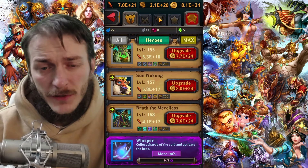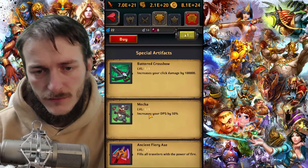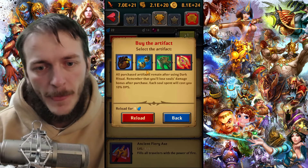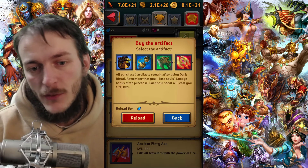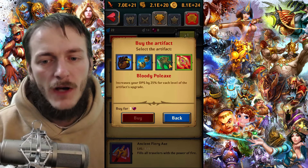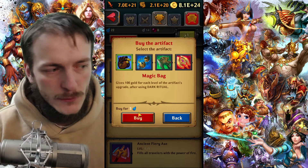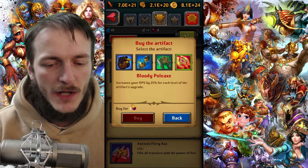But most of the artifacts you will get from buying. The special artifacts don't count toward your main artifacts. Each time you can buy one of four artifacts. Three of them can be bought for souls, and one for hearts — hearts being the currency from PvP arena battles.